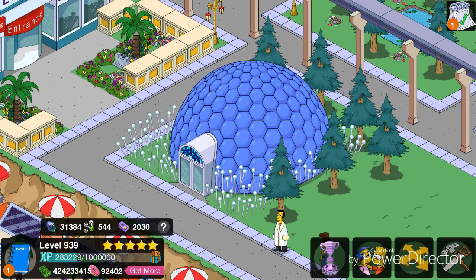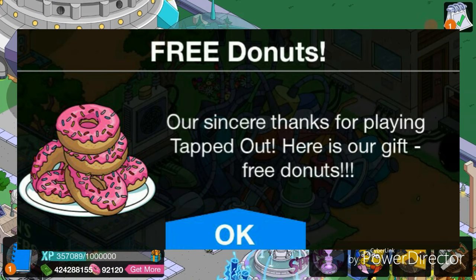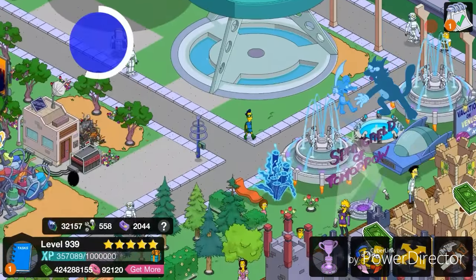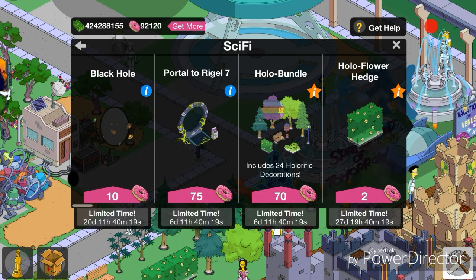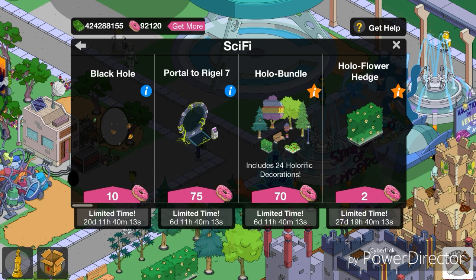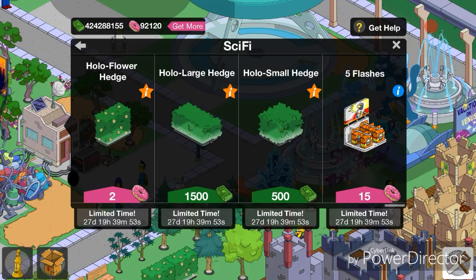We also got some free doughnuts — you can see on screen — 15 random doughnuts from EA the other day. Very nice of EA to give us 15 free doughnuts, I have no idea why. We also got a couple of new items in store: the black hole, the portal to Archer 7 which is 75 doughnuts and has been in the game before, the holo bundle, and the holo flower hedge — which has been in the files for a while and EA finally brought it out.